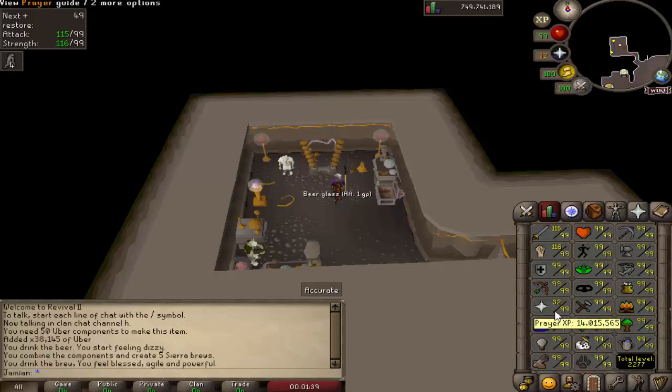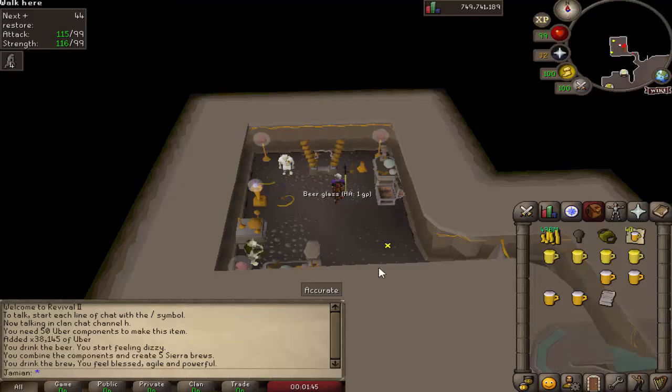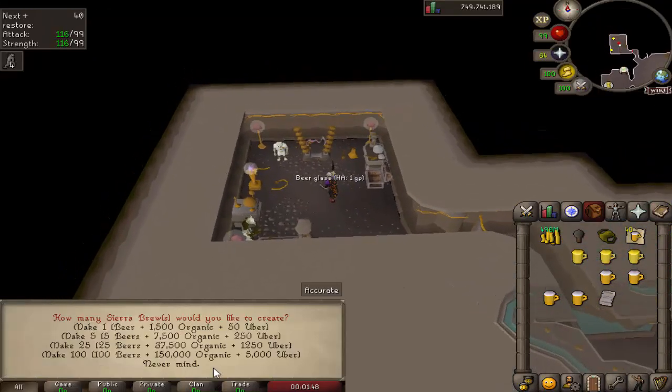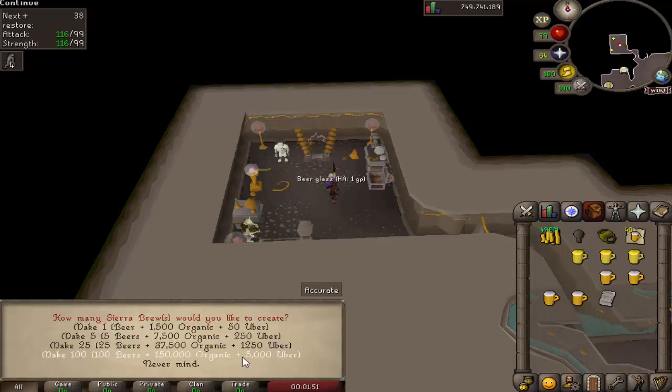If you don't know what this thing does, it is pretty nice. It gives you prayer points, heals you and gives you some offensive stats as well as run energy. You can also make a hundred - noted - that's the best way to do it if you're trying to train experience.